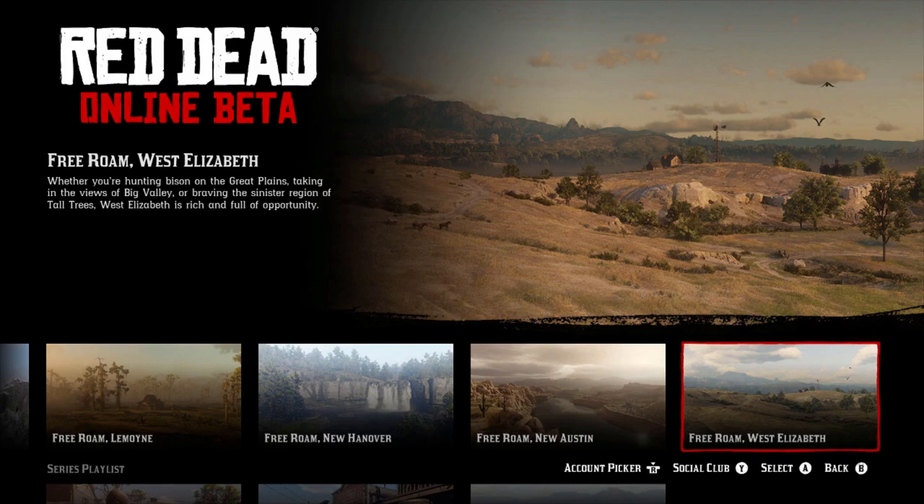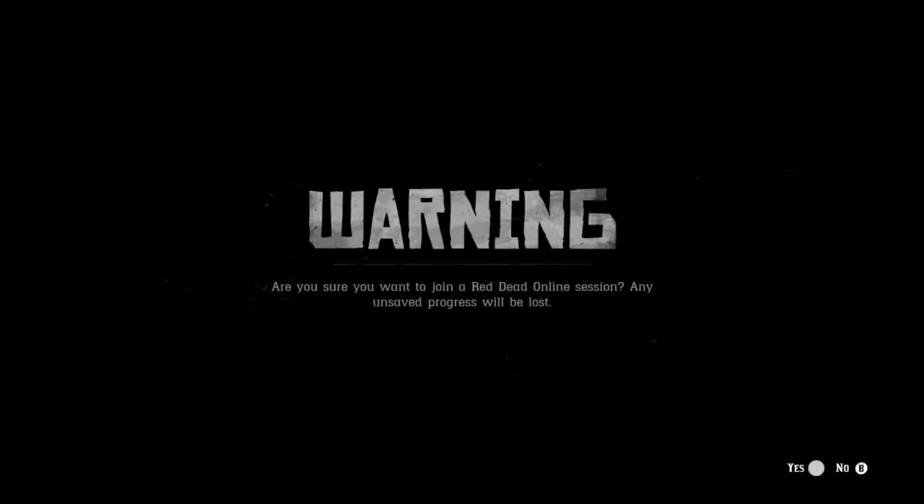So first things first, all you gotta do is jump into free roam at West Elizabeth. So just jump right in there.